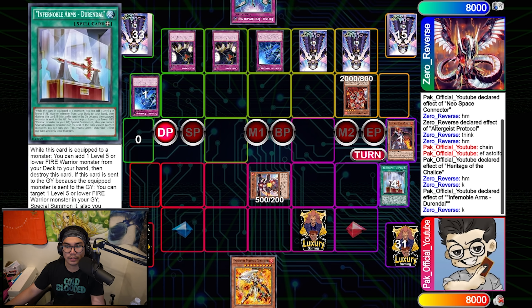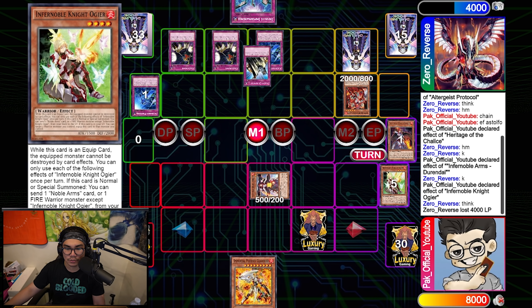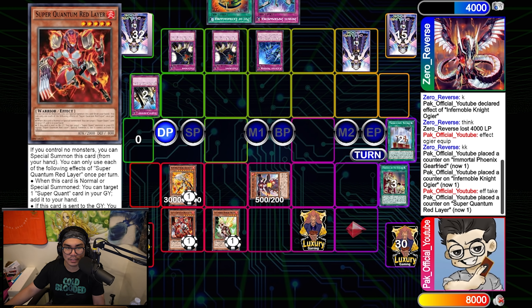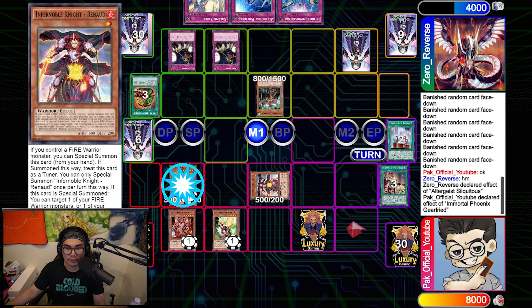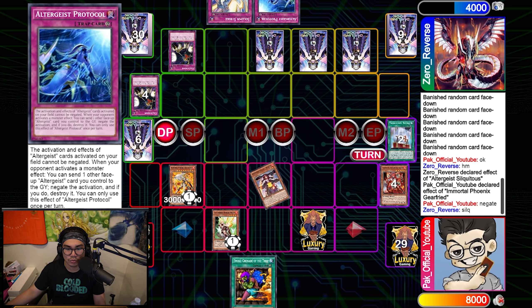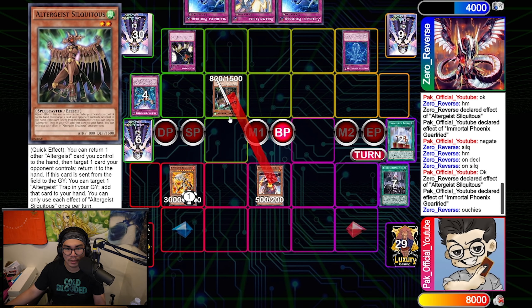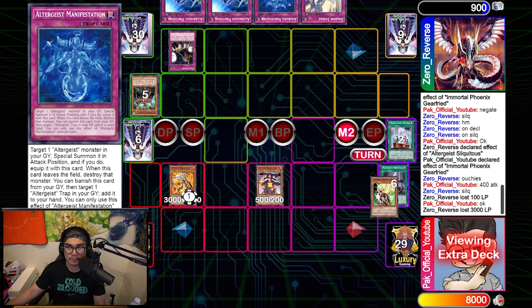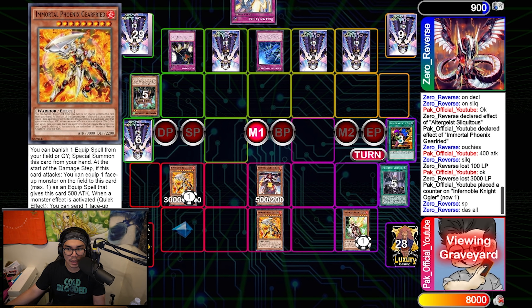I activate Durandal and use its effect to search Ogier. I normal summon Ogier and use its effect. He Solemn Judgments it, but that's okay — now I can special summon Geerfreed by banishing the Durandal. I equip Ogier to Geerfreed so it can't be destroyed by effects. I take back my Red Layer and pass to him. He top decks Extravagance, which is really powerful, and sees a Silk. He activates Silk and I chain-negate it. He gets Protocol back, sets two and passes. I just go to battle phase and start attacking. He chains something, I chain Imperm then chain Droplet to outplay him. Silk goes down to 400 attack and I beat over it, attack with Geerfreed and get him down to around 900 life points.